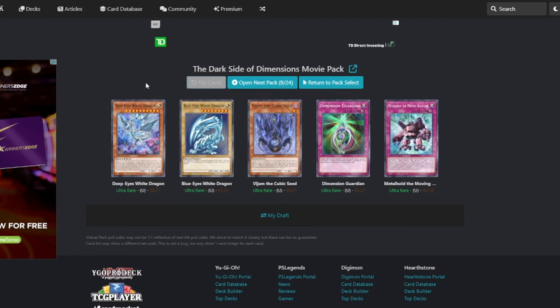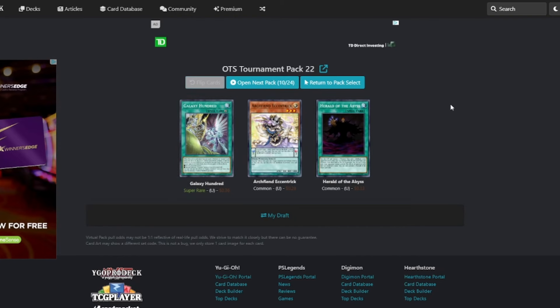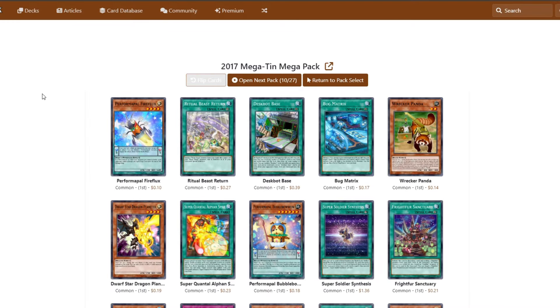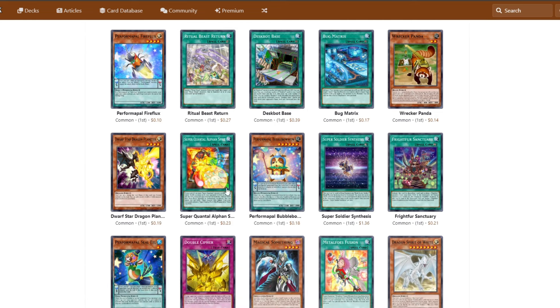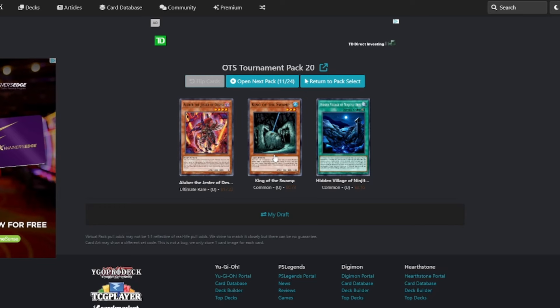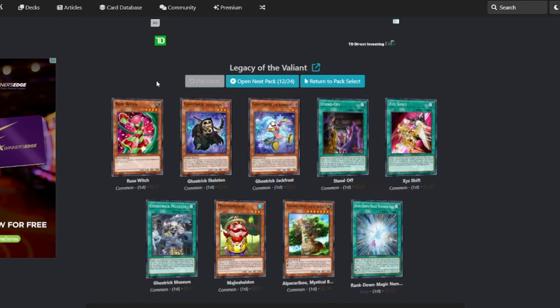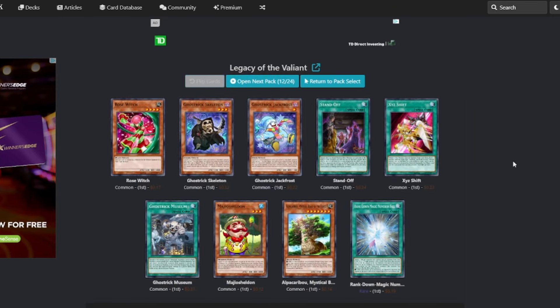Blue Eyes White Dragon! Let's go! We don't have the Blue Eyes Core — he has the Blue Eyes Core. But that's pretty funny that we pulled that. Archfiend is Centric — that's a good card. We don't have a Pendulum deck at all, but it's good. Maybe play the Dwarf Star Dragon. Another Blue Eyes card. Dude, I am — Dryden's kinda sick. We are one Blue Eyes White Dragon off of almost having a constructed Blue Eyes deck.